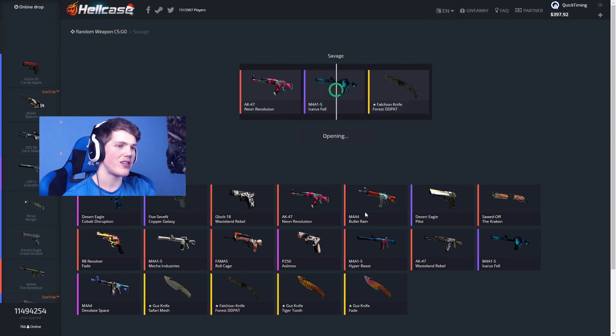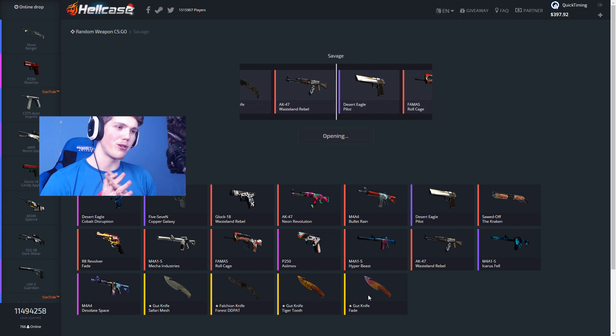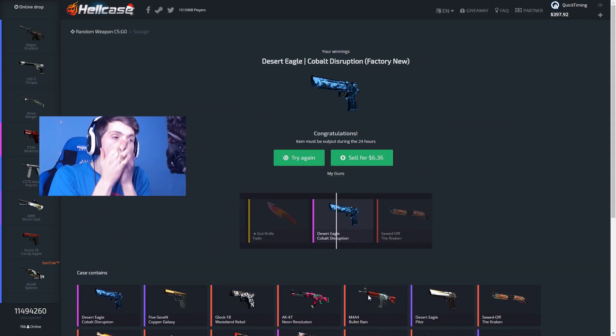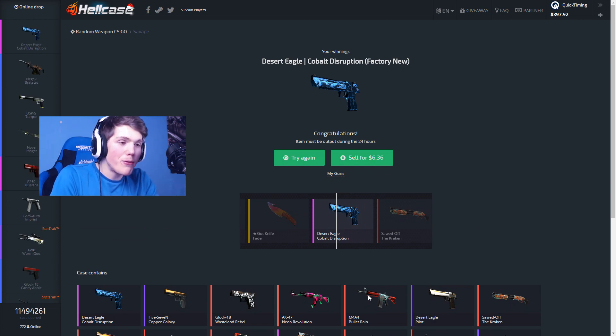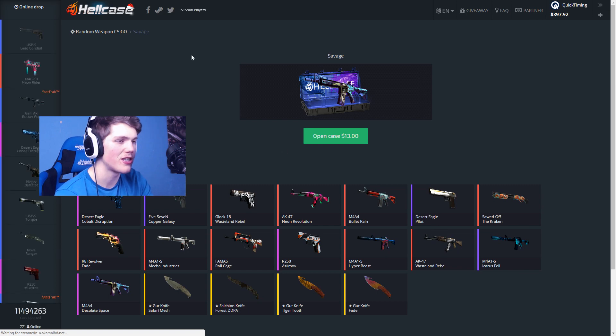Let's go for a Savage case — thirteen dollars — and there are some knives in here. Come on boys, I'm feeling pretty lucky with this one. Can we get like a Karambit Fade? The tease — I was convinced that Gut Knife Fade was mine. So we've got three hundred and ninety-seven dollars left.